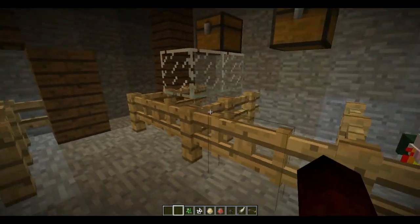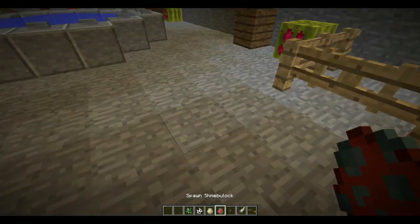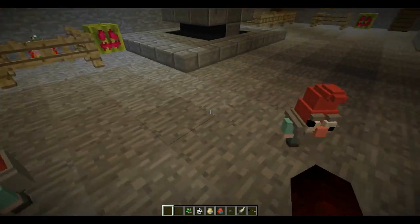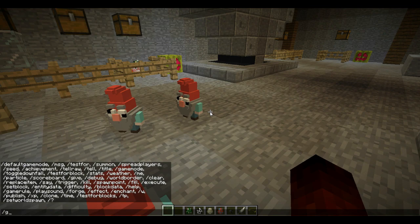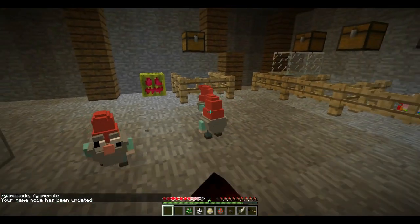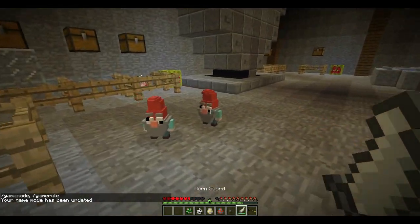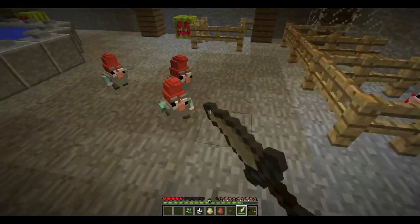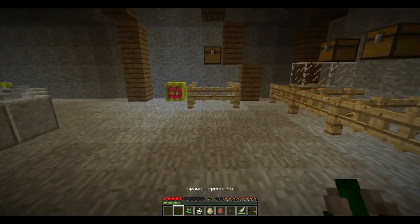So here we have the Leprechaun. All of these mobs have been completely peaceful except for the gnomes — the gnomes are neutral. So once you hit one, him and his friends should come after me. Once you attack them, they come after you. And they're supposed to drop Fur Tufts.